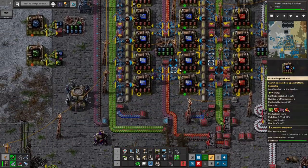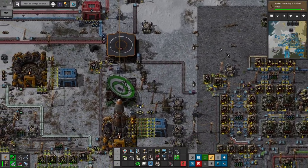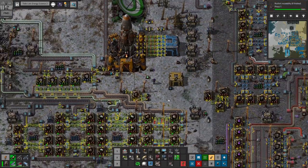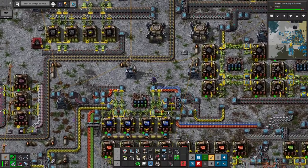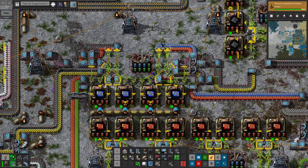So I went ahead and did that. I put a request in to bring holmium cables up to the space station — we've got a thousand loaded up here. And I also changed the blue circuit production over here to use holmium cables as well, because again, just trying to make everything as cheap as we can.